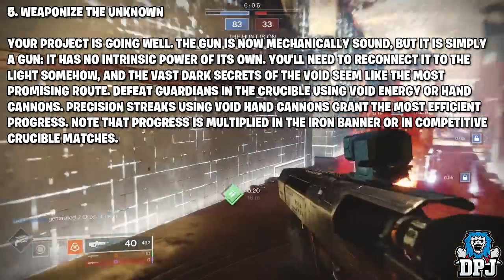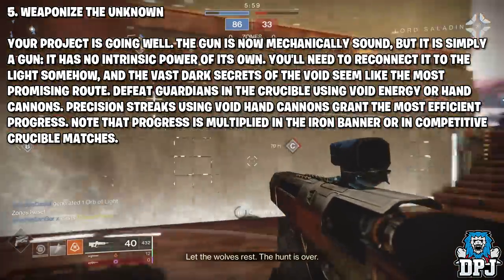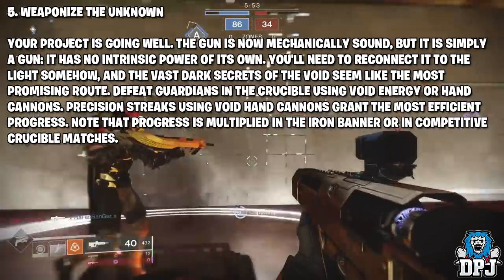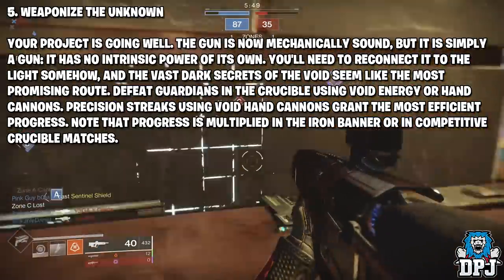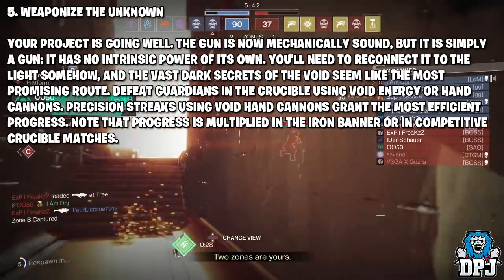Step five is called 'Weaponizing the Unknown.' The gun is now mechanically sound but has no intrinsic power of its own. You'll need to reconnect it to the light, and the vast dark secrets of the void seem like the most promising route. Defeat guardians in the Crucible using void energy or hand cannons. Precision streaks using void hand cannons grant the most efficient progress. Note that progress is multiplied in Iron Banner or competitive Crucible matches.